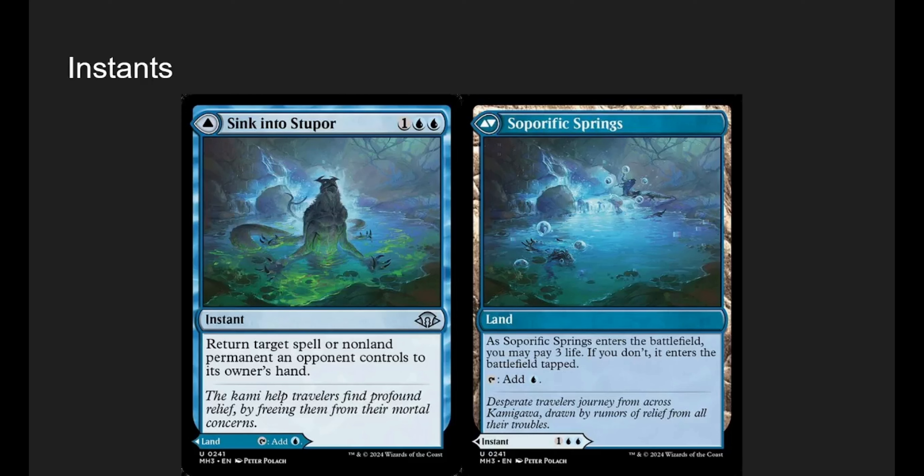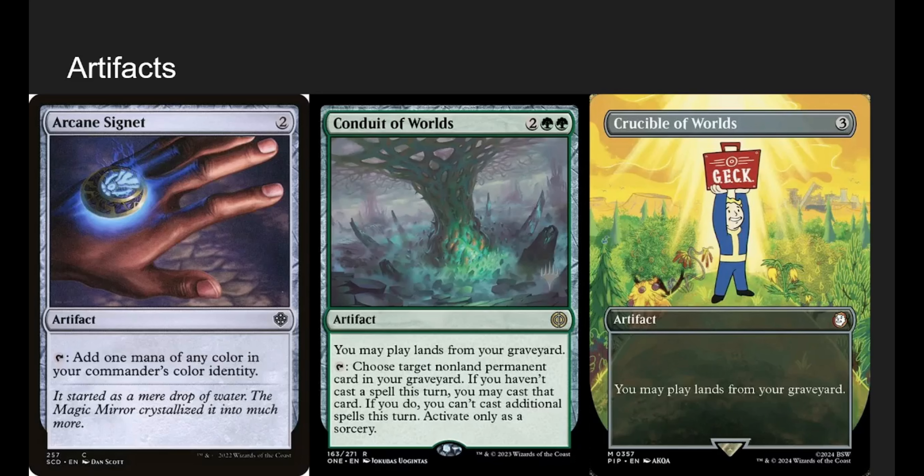Going into Artifacts — the rest of the deck is just stuff we can get with Zimone if we choose to manifest it. Arcane Signet is just good ramp. Conduit of Worlds and Crucible of Worlds are essentially here for the same reason: you may play lands from your graveyard, which lets us play fetch lands from the graveyard. Even just having multiple land drops every turn by replaying basics is great for always triggering Zimone. Conduit of Worlds has an extra tap ability that's generally not very worth it, but useful in a pinch.